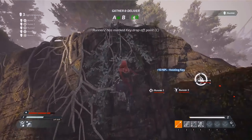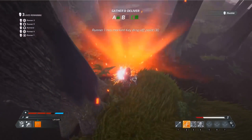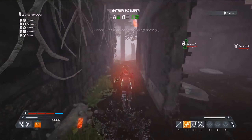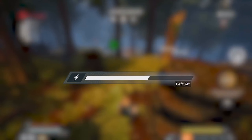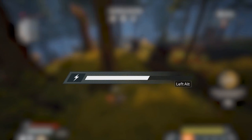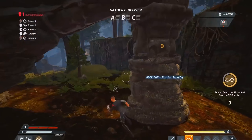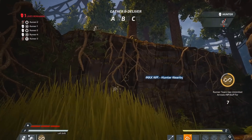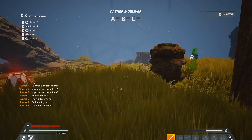If the hunter spots you and starts to chase, the game's music intensifies. During a chase, don't run in a straight line. Try to outmaneuver the hunter using walls, cliffs, and the evade ability. Evading is a great way to create distance between you and the hunter. Just make sure that you keep an eye on your stamina gauge — you have a limited amount of evades before running out of stamina.